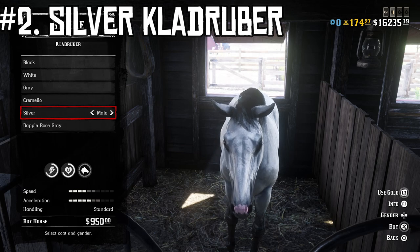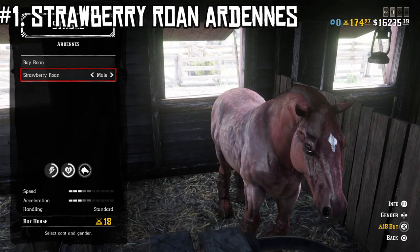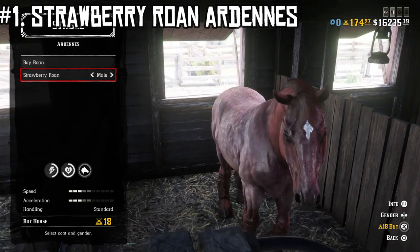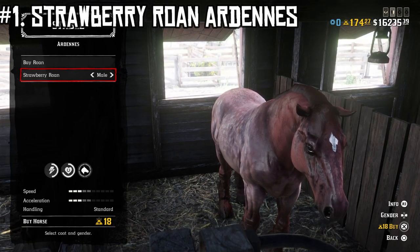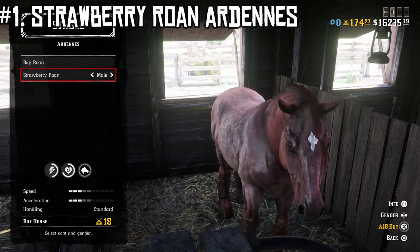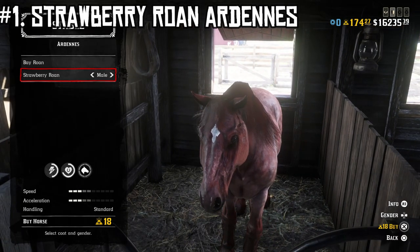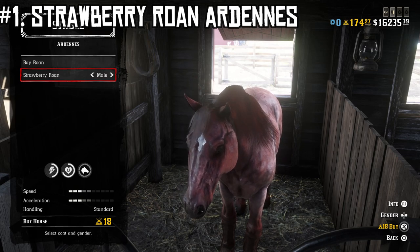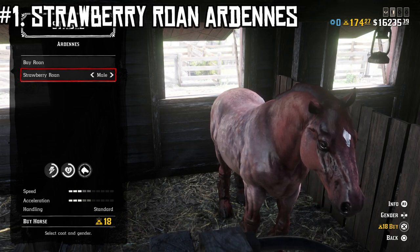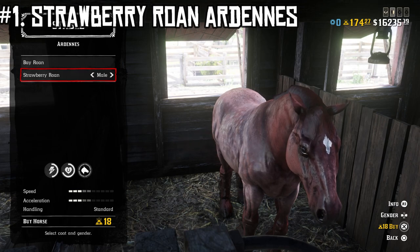At number one we have the Strawberry Roan Ardenne — this kind of reddish-pinkish looking horse. I don't think a lot of people have tried this one because A it costs 18 gold, and B it's kind of a reddish-pink color so it looks a little silly. But trust me, if you're looking for bravery, you cannot beat this horse. I have never had it spook — ever. I've been attacked by cougars, bears, wolves, alligators, stepped on rattlesnakes, been shot directly at, had the horse hit in the head and almost die, and it has never once bucked me off or bolted away. Any horse you get off during combat will trot out of the line of fire, but this one does not go very far and when you whistle it comes right back. In my mind this is without a doubt the bravest horse in the game.